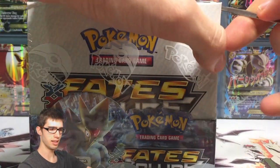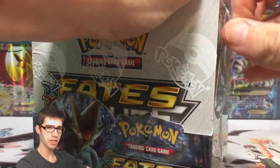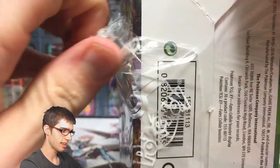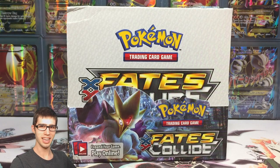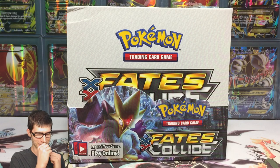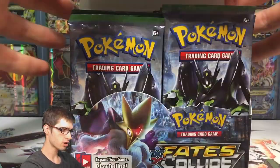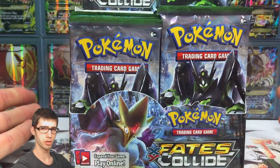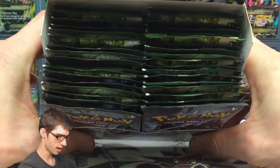At this stage of the case I have actually collected all the secret rares and full arts that you can get from the set, so pretty much everything we get in this box is a bonus. We're hoping to pull another Umbreon EX full art. Make sure you check out the links in the description to all my other Fates Collide booster box openings — I've got links to every single opening from boxes 1 through to box 5.